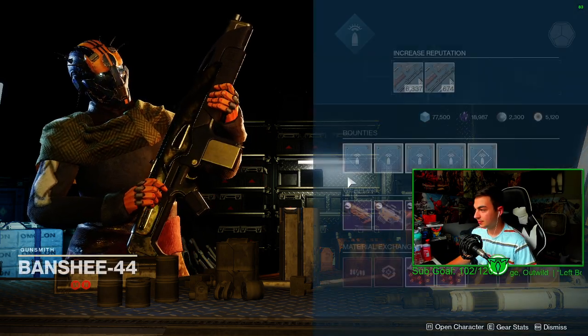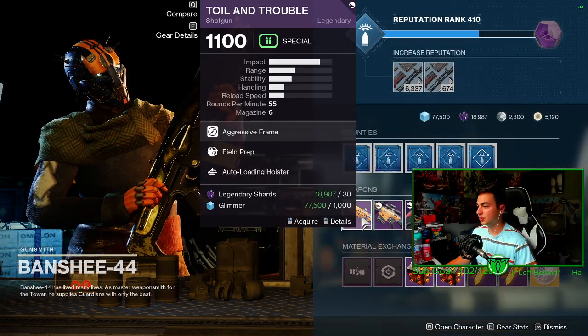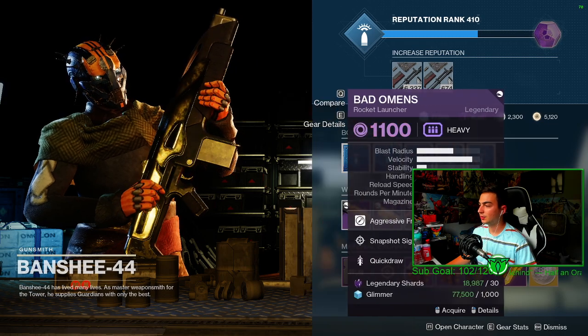And what Banshee has for us today is Miner Spec as well as Sprint Grip. Rolls as always.